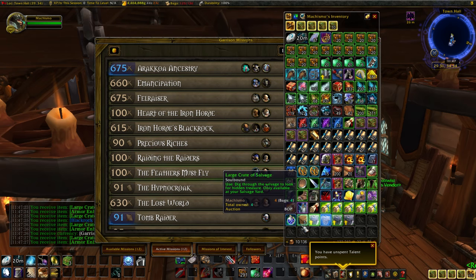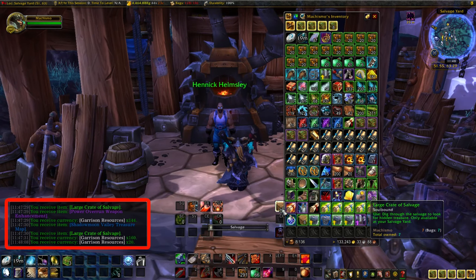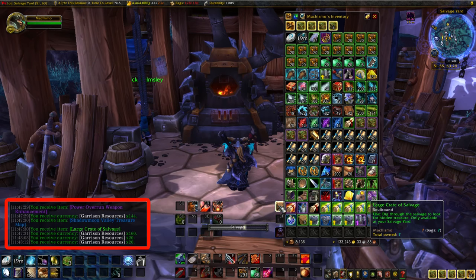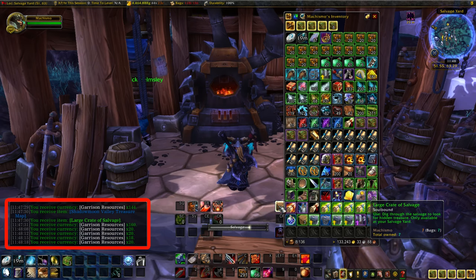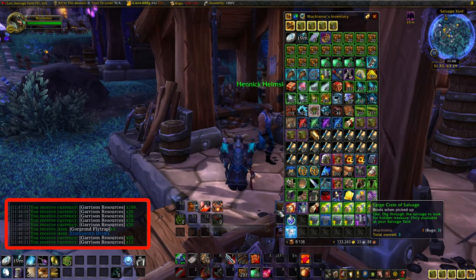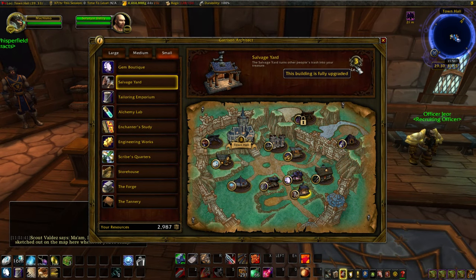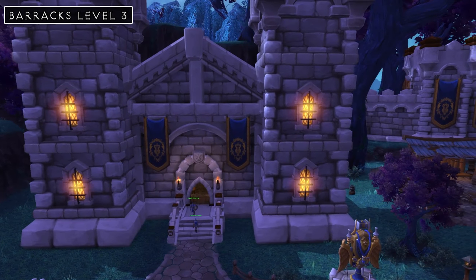Since we're on the subject of self-sustainability, it's worth mentioning that you do have another option for a small building — the Salvage Yard. Although this building was pretty heavily nerfed, one of the redeeming factors is that the new crates also give you garrison resources. So if you find yourself not being able to get enough fur to supply your tailors, this is definitely an option. Personally I would just cover what I can by visiting the auction house since those other three buildings are pretty lucrative, but it's good to have different options. If you do want to use this building, I would suggest replacing the Alchemy Lab on your non-alchemists, and level it to 3.